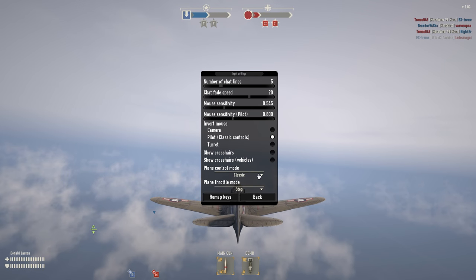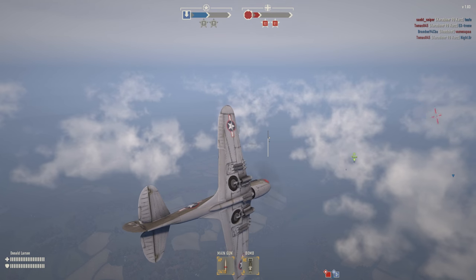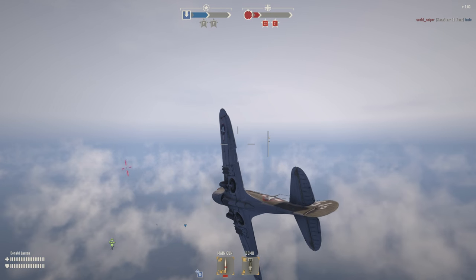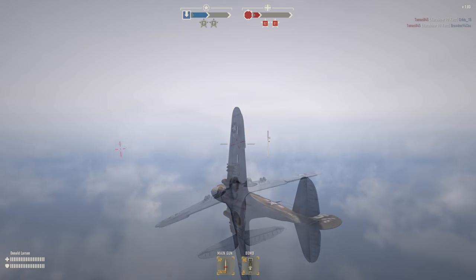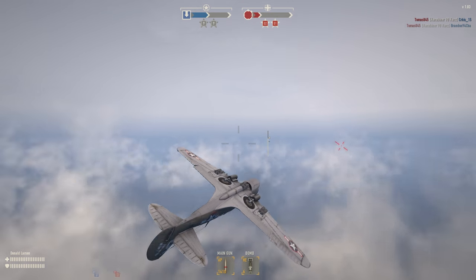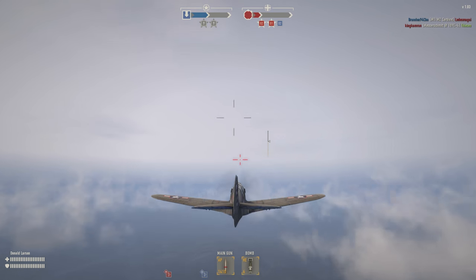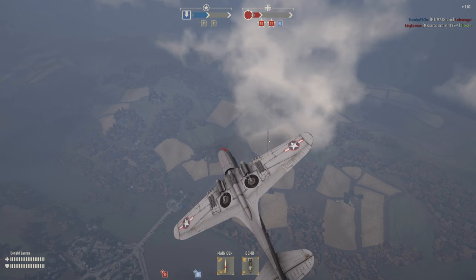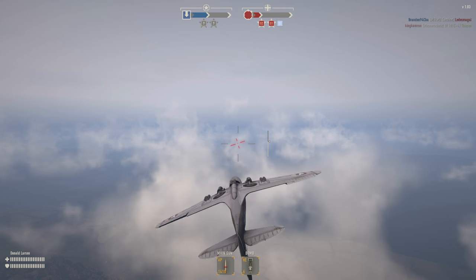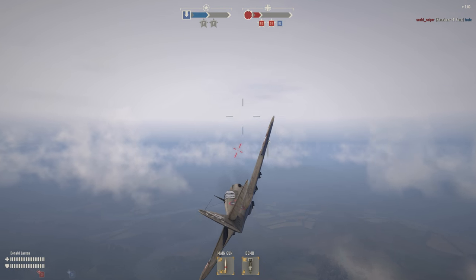Camera mode allows the plane to follow your camera with a bit of a delay — wherever you turn your camera, the plane's crosshair will chase it, and your keyboard controls things like your ailerons or rolls, so A and D will make you fully roll left or right. Mouse mode is pretty much the same as camera mode, but instead of the crosshair chasing the camera you're actually moving the crosshair yourself, so there's less movement delay and it's more immediate with your mouse movements, but you can still use the keyboard for ailerons.